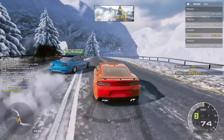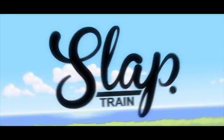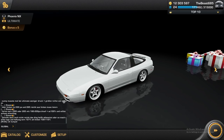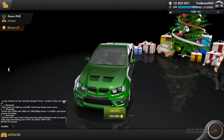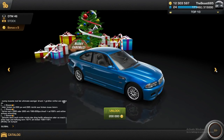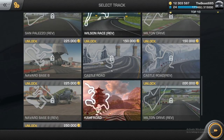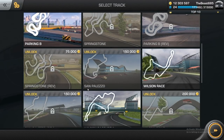We got some tandems, Car X Drift Racing snow drifting right now! Welcome back to the channel — Car X Drift Racing is back on PC. I actually missed this game, and today we have a very big update: a Christmas update. You can see the Christmas tree and the gifts in the background. They've blessed us with a huge new track for the holiday season — snow tracks. We have Castle Road forward and reverse.